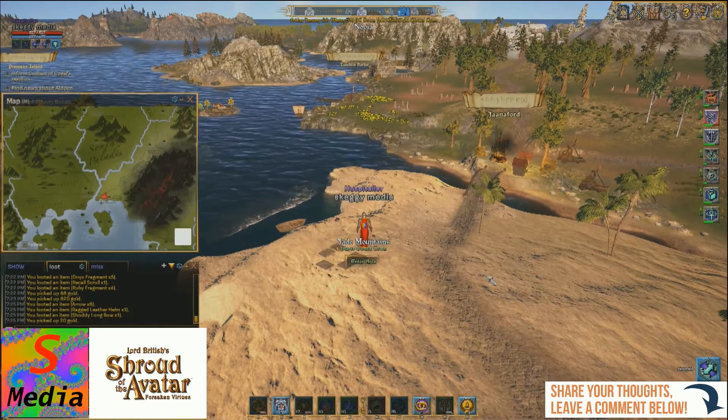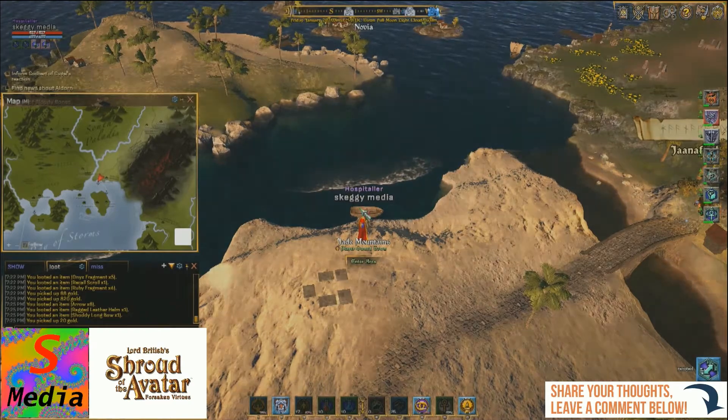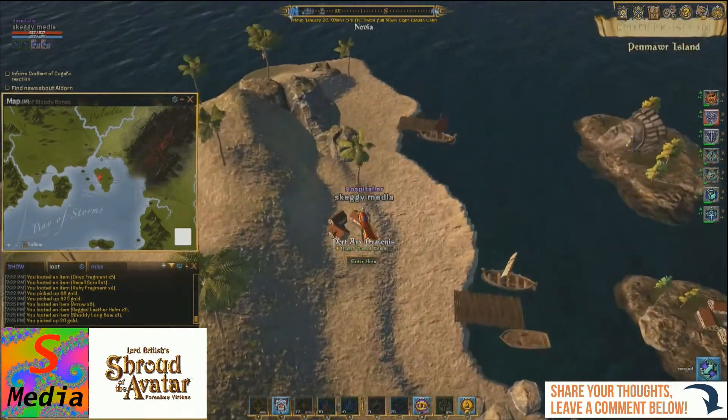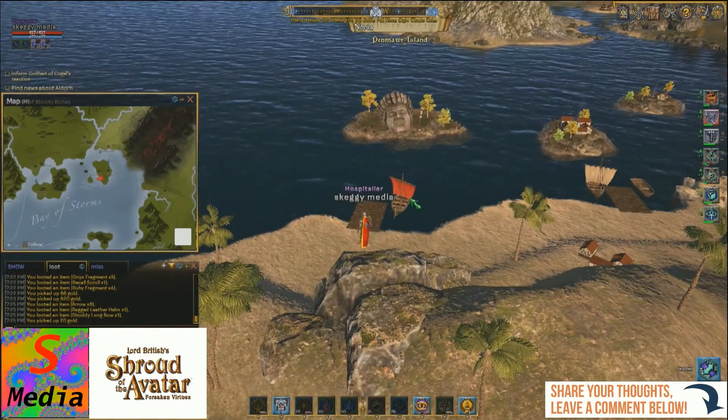We've got to use this boat here and it will take us to this island, and then from this island we've just got to take the red boat and that will take us over to Penwar Island.